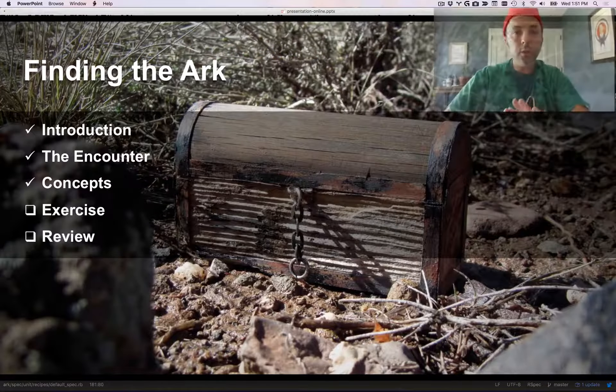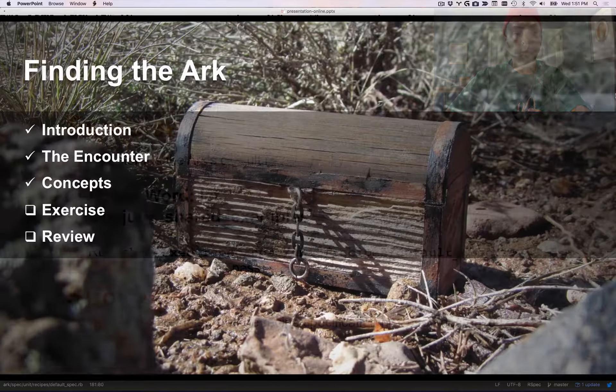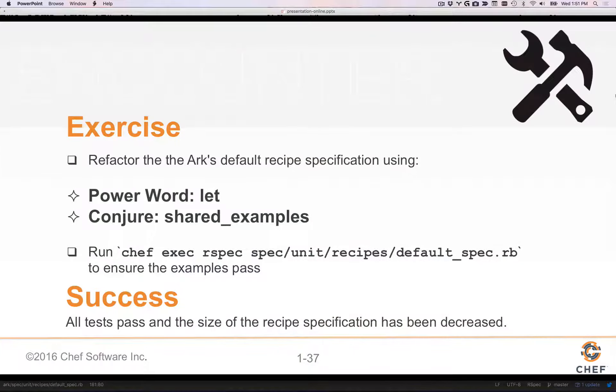Those are the concepts you're going to use to accomplish this mission. Your exercise is to refactor the Ark's default recipe specification using the `let` keyword and shared examples. What should happen is you should be able to run ChefExec RSpec on this file, all tests should pass, and more importantly, the size of that file should decrease.